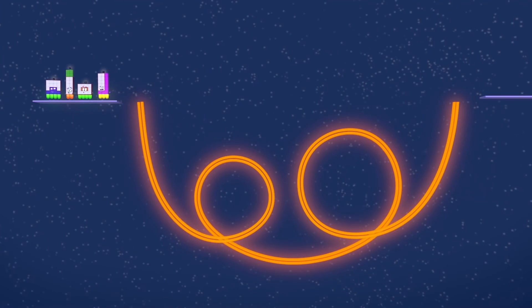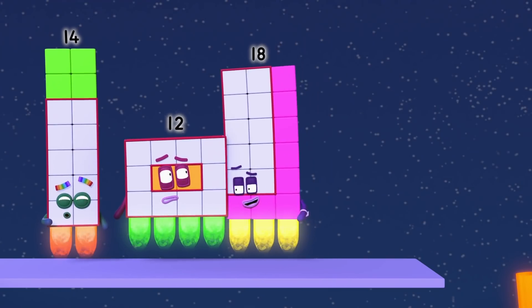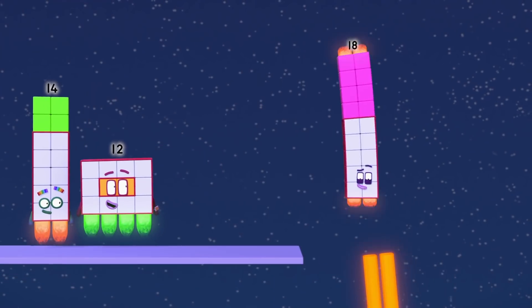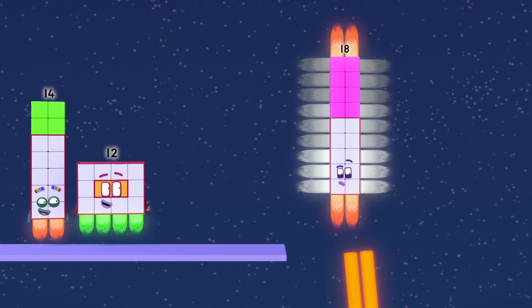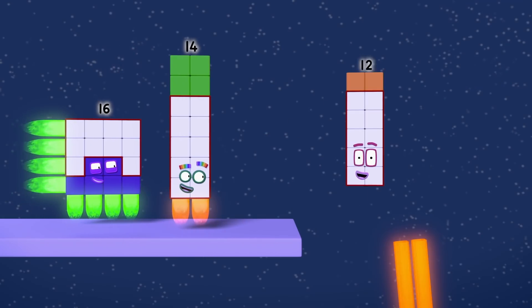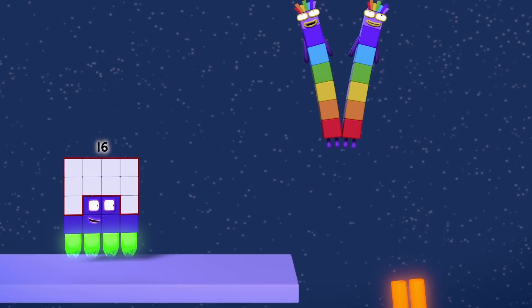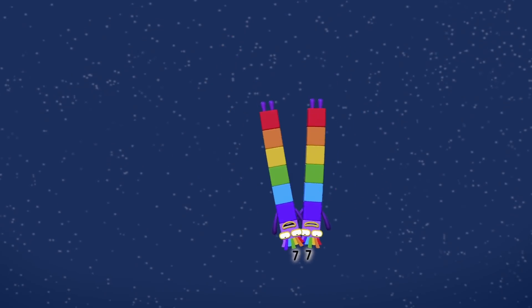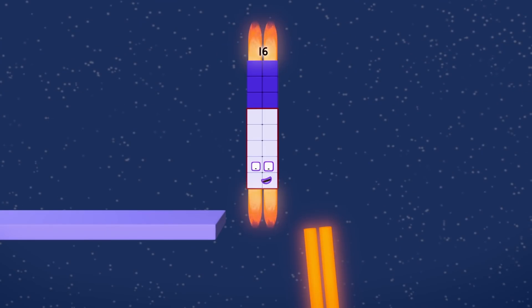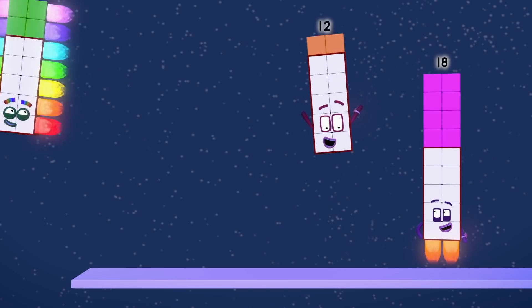The double looper has a two ray, mateys! So you can only ride it if you can make a rectangle that's two blocks wide! Like this — two by nine! Two rays and away! Two by six! Two by seven! Double lucky, double seven! Two by eight! Yay! Hooray! Woohoo!